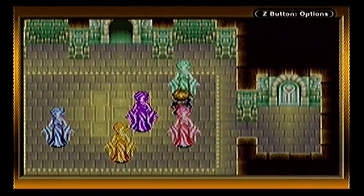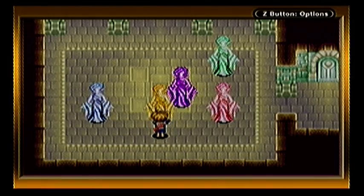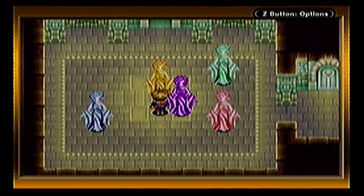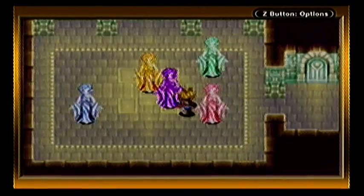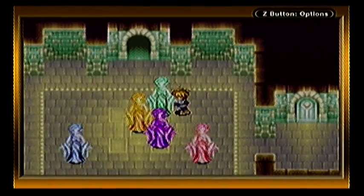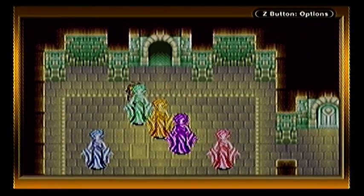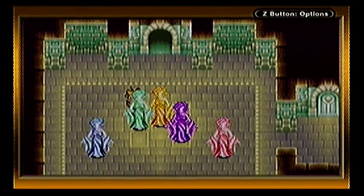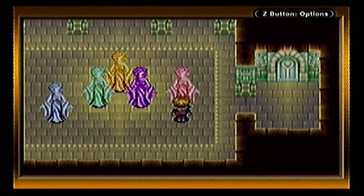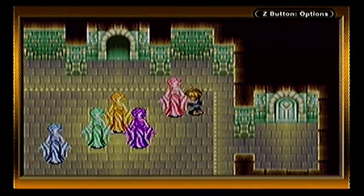Yellow is north-east. East. Therefore, yellow has got to be in the centre, because it can't be diagonal to two. That's north-east. Therefore, green's got me in the bottom-left. That's north-east.